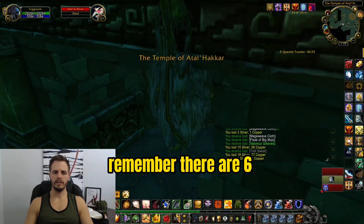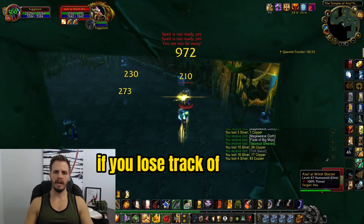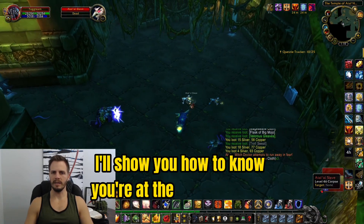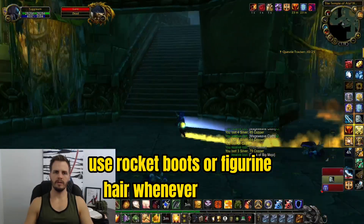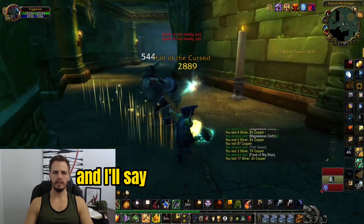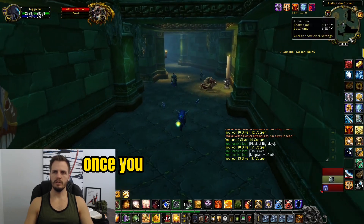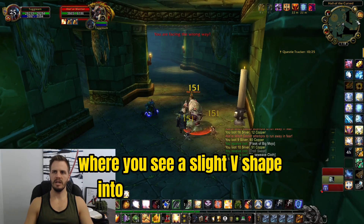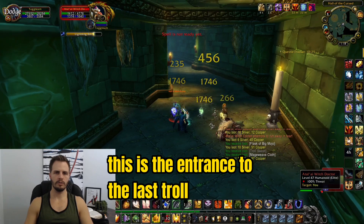Remember there are six troll mini bosses in total. If you lose track of which number you're on, that's okay. Use rocket boots or a figurine whenever you have a distance you can run. Once you notice you're in the section on the minimap where you see a slight V-shape into an open square room, this is the entrance to the last troll mini boss.